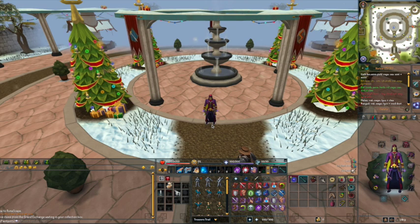For the gear setup to kill Mithril Dragons, you want to be using a mage-based setup. I'll be using Seasinger — Seasinger Robe Top, Hood, and Robe Legs. For gloves and boots I'm using Static Gloves and Ragefire Boots for optimum life points and defence. For a weapon I'm using Virtus Wand and Virtus Book, however you can use any other wand and book or staff. Anything level 70 or above works well.